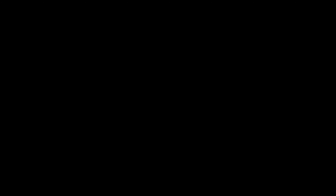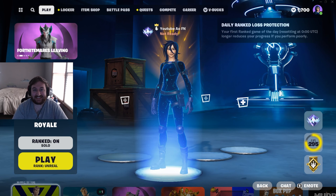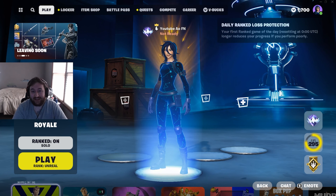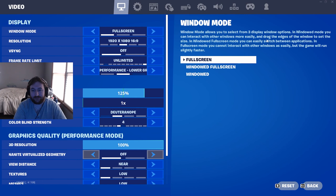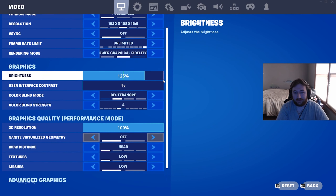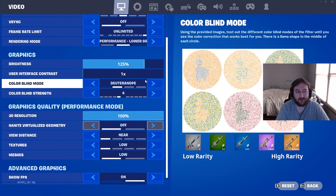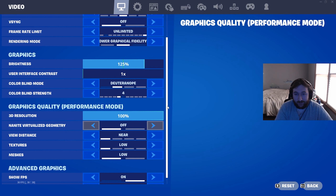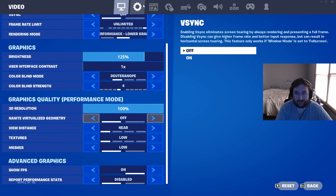For anyone still watching — I love you, thank you — here are my settings. Video settings: I'm on Performance Mode with due-to-a-note because it helps me see people in storm. That's also what Cooper uses. Brightness is up a little bit.